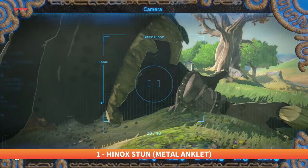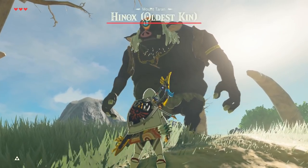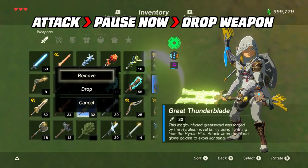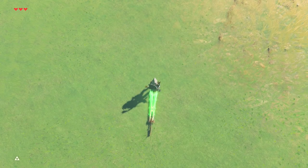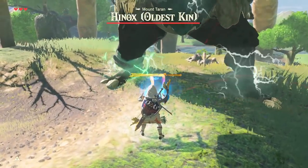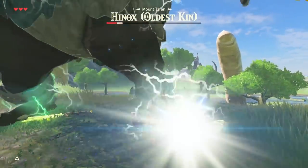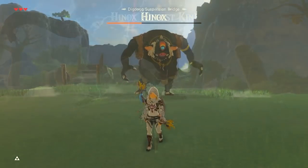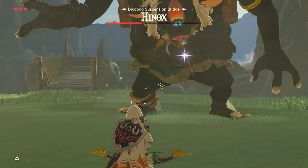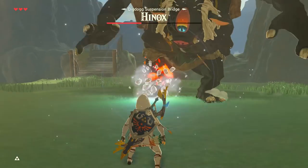To start off, if you see a Hinox with anklets — either wooden or metallic — these can be used to repeatedly stun them over and over. If you see one with metal anklets, bring preferably a great thunder blade. Swing the blade and drop the weapon mid-swing to give them shock properties on the ground, then Magnesis it and plop it down right next to the Hinox's leg. Now you can literally do whatever you want — as long as the blade is in range, it's completely stunned. The wooden anklet is not quite as abusable, but can still give you multiple chances to distract them. Simply shoot a fire arrow at its leg, then put it out with a blizzard rod or ice arrow to recycle its use.